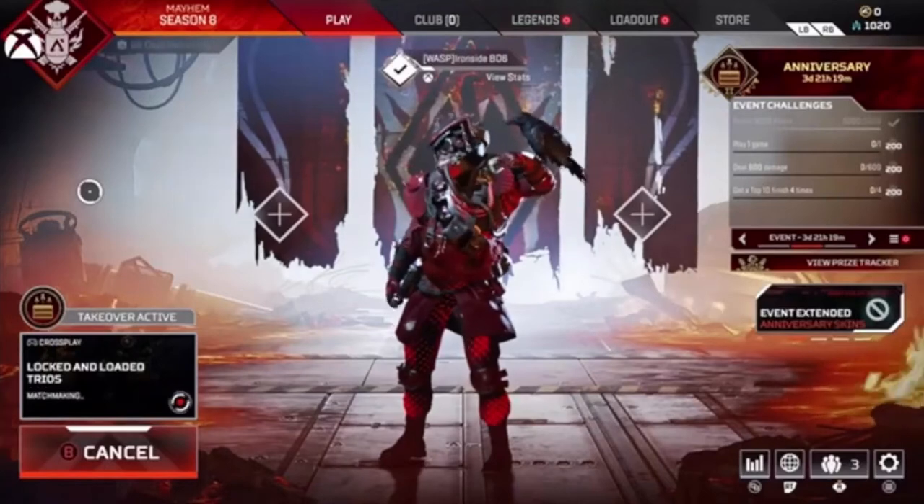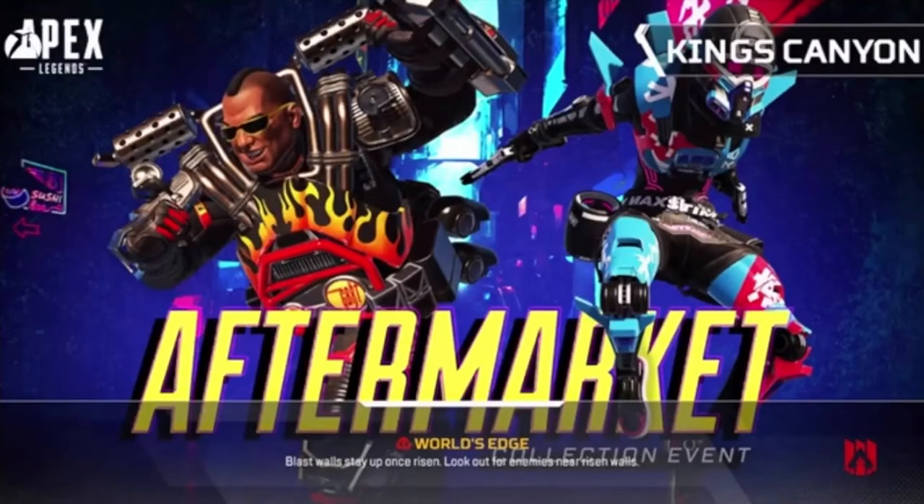He has three abilities: his passive, his tactical, and his ultimate. His passive is called Tracker, his tactical is called Eye of the Allfather, and his ultimate is called Beast of the Hunt.